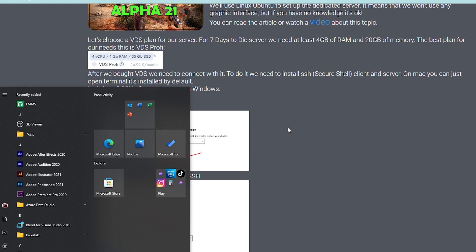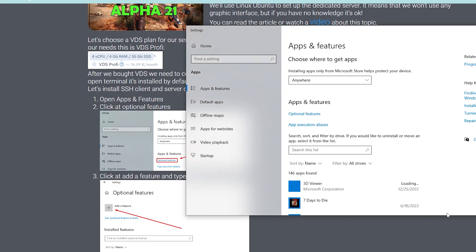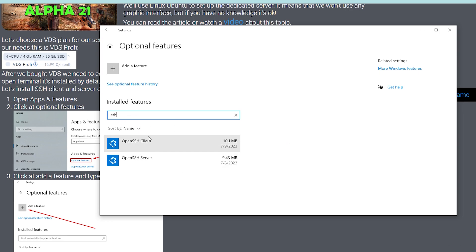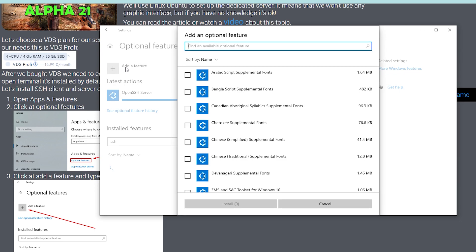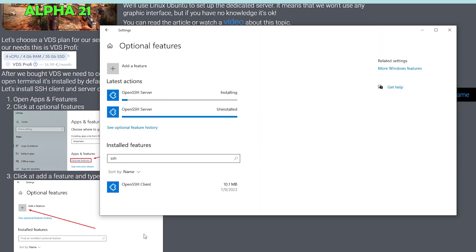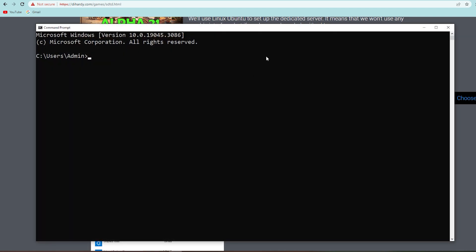To connect to our VDS through SSH, we need to install the SSH client and server. Press the Windows button and type 'features,' then click Apps and Features, then Optional Features. Type SSH — if you already have it, great. If not, click Add a Feature, type SSH, and you'll see OpenSSH Server. Install both OpenSSH Client and OpenSSH Server, then you'll be able to connect via SSH.